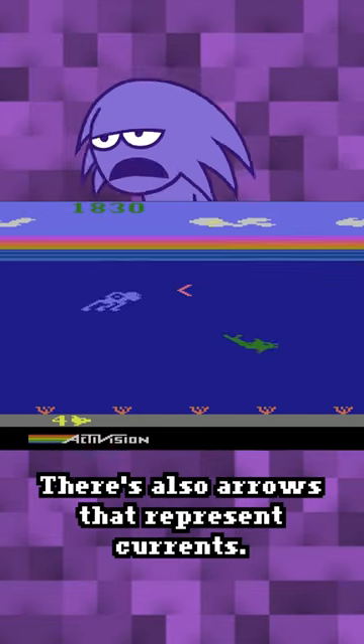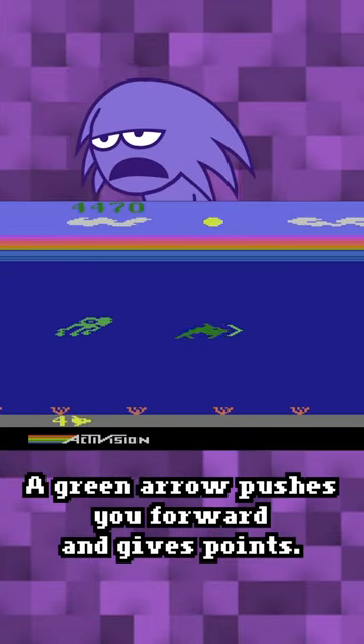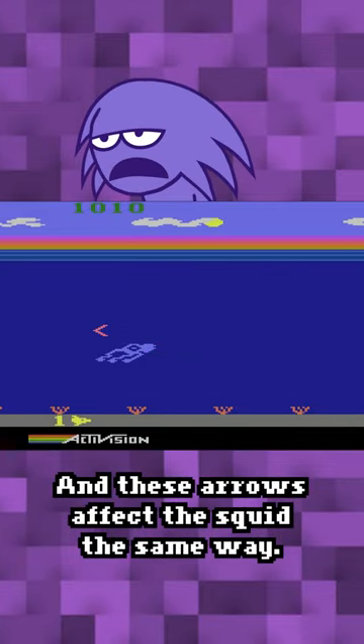You get points for going through the gap. There are also arrows that represent currents. A green arrow pushes you forward and gives points, while a red arrow drags you behind. These arrows affect the squid the same way.